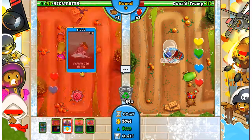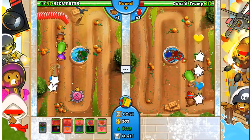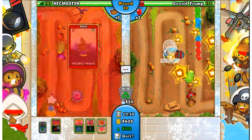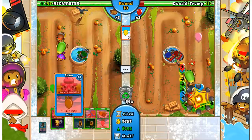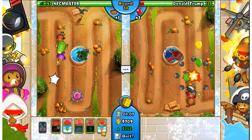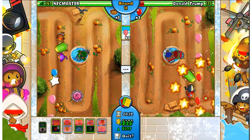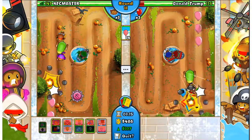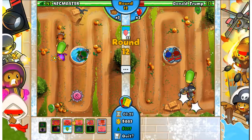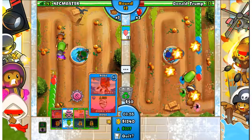We've got our Monkey Sub with Advanced Intel, so we can put it over here - plus it's got the twin guns. It seems like all three of our towers have camo detection, so that's pretty cool. Let's throw down another Triple Darts, and it appears we have another Glaive Ricochet. Let's play down the Ricochet inside the black blooms because the Air Burst Darts are going to wreck it anyway. It appears he has two Air Burst Darts now - which is a bit of an issue, so I can't really send much.